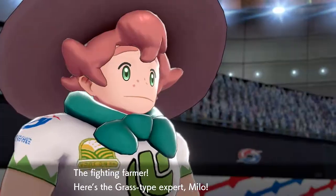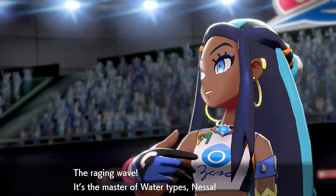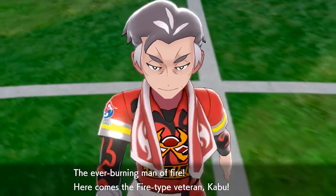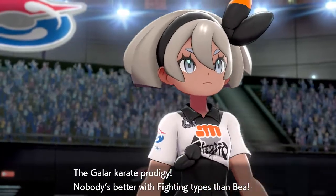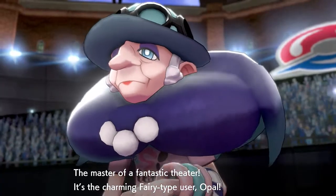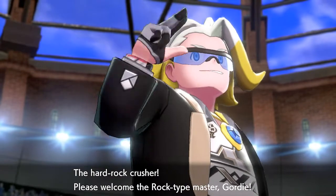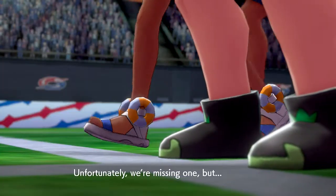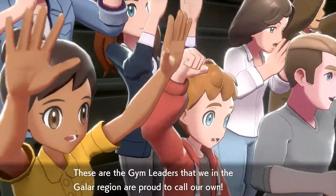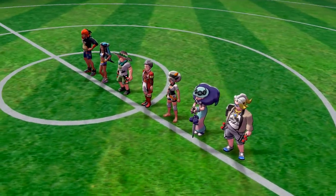They've never done this in the other generations - whoa! The announcer introduces: the fighting farmer and grass type expert Milo, the raging wave and master of water types Nessa, the ever-burning man of fire and fire type veteran Kabu, the Galar Karate prodigy Bea, the master of the fantastic theater and charming fairy type user Opal, the hard rock crusher and rock type master Gordie, and last but not least the tamer of dragons, the top gym leader Raihan. Unfortunately they're missing one - who are they missing, is it the ghost type?